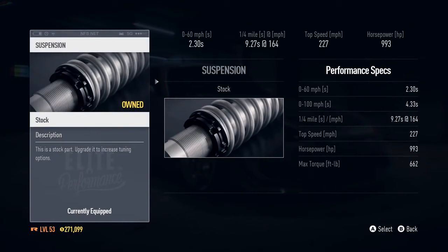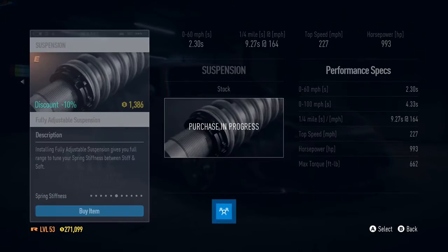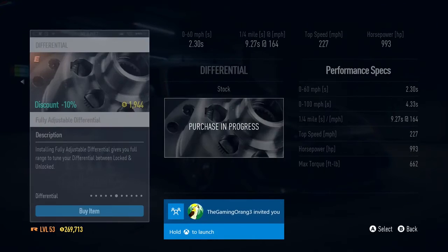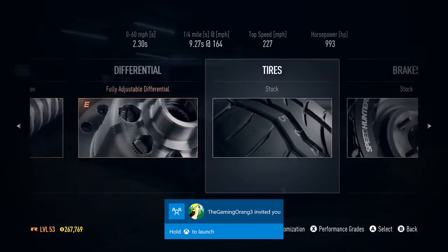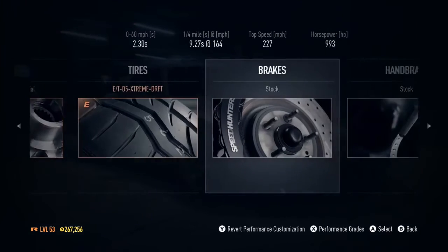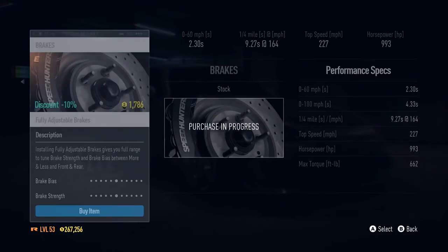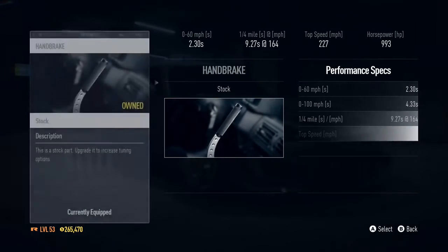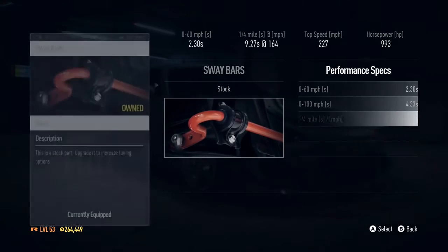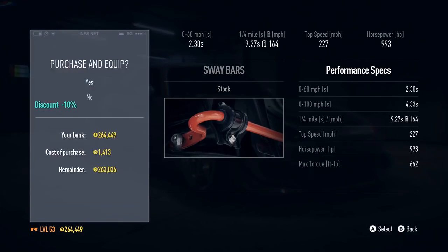Suspension — why not? Differential — I can change it to like locked or unlocked. Tires on extreme drift tires. There we go. Brakes — adjust those as well. This is a pretty beastly car. Almost a thousand horsepower — that is a lot!